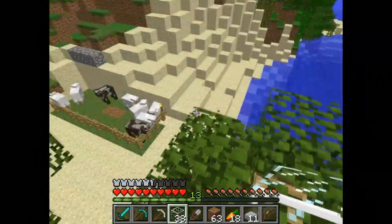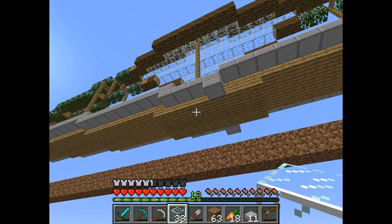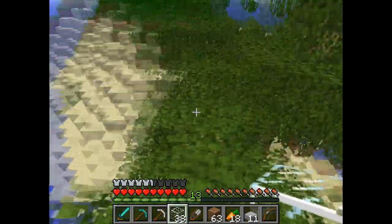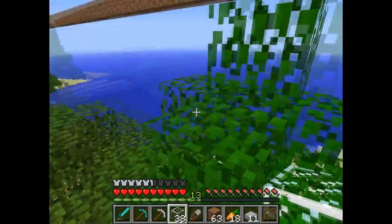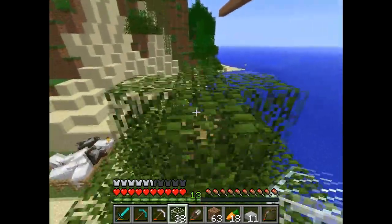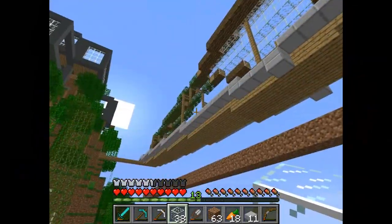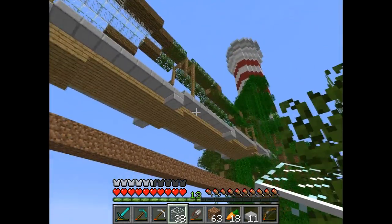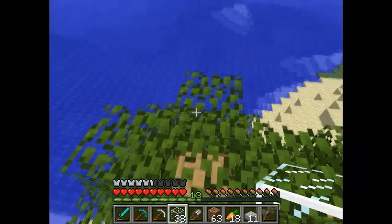I will bring cobblestone to make a nice house around the portal for safety, and from there we could start our journey towards the nether. Next week I'll try to find a nether fortress for some blaze rods, even some wither skeletons for later on, and pigmen of course — a lot of pigmen. But guys, this has been this episode — hope you liked it, and I'll see you guys next week for the nether!